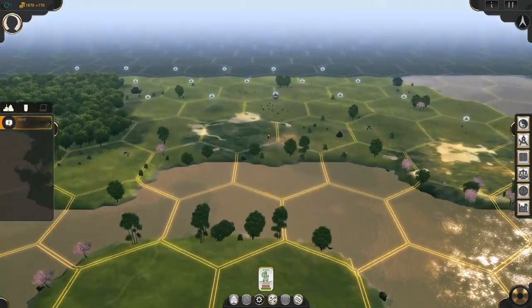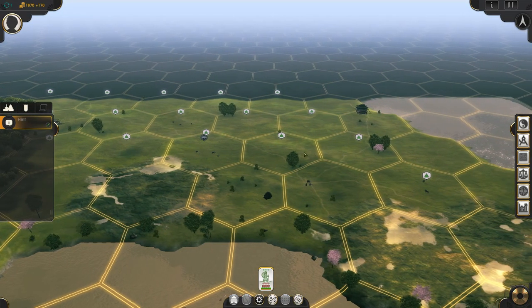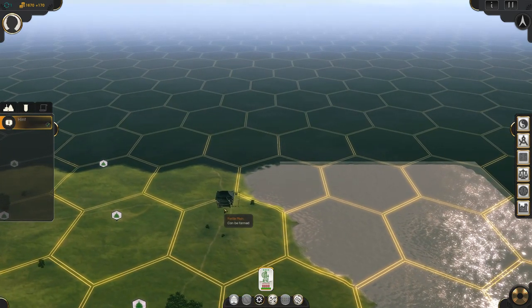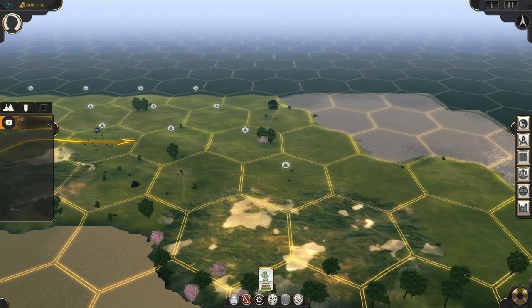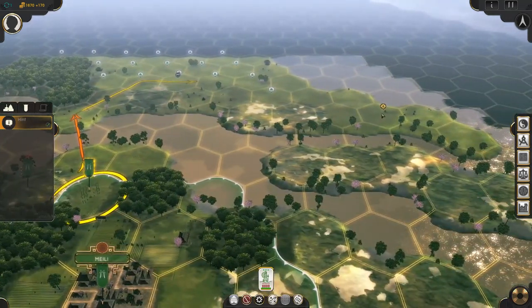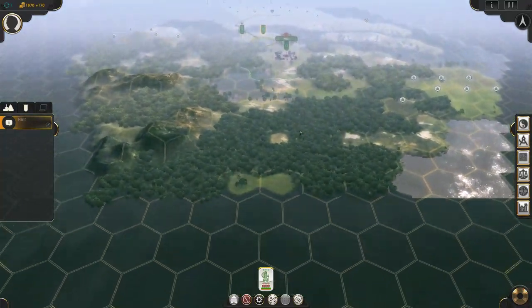To help us out, we start off with some settlers who will go and found our second city, aside from our capital. I'll explain some of the game's mechanics as they go along and as they become relevant, but broadly speaking, it's like Civilization. So for now, we just want to get our settlers to a nice open space that's suitable for our new town. I'm going to pick somewhere that doesn't take too many turns to get to, since in these crucial opening turns, the more you can do, the better.